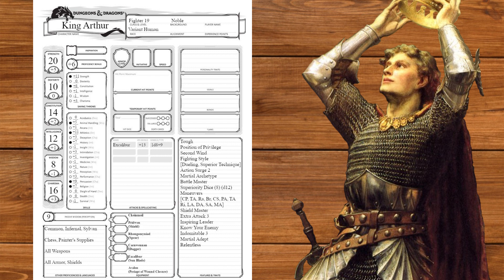We'll also take a periapt of wound closure for Avalon. Our AC is 18, our movement speed is 30, and our average HP is 204 with 20 d10 hit dice.